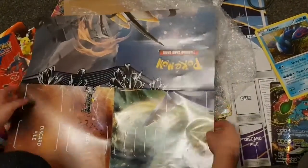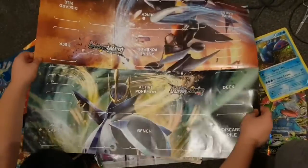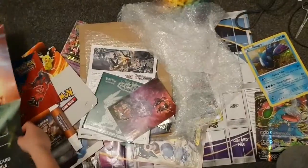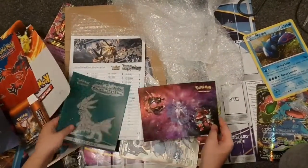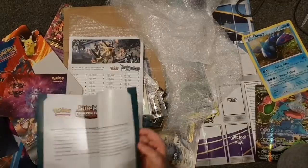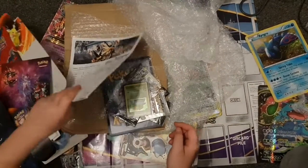Oh, this is actually really sick! We've got another end to it — it's a Palkia vs Garchomp play map. Sick, sick! We have some more stickers and a Sun and Moon Crimson Invasion player's guide.